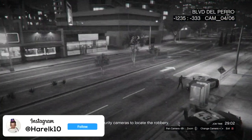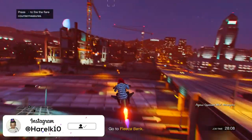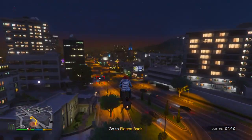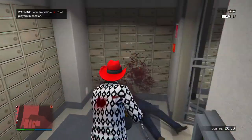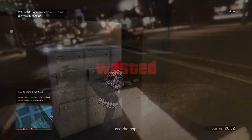So this is the bank. I also suggest you guys use an Oppressor to actually move around, or like a helicopter or something like that, just to make this quicker. So you guys want to take everybody out. Here's the guy with the duffel bag — there you go. Now we're going to steal the duffel bag. And now as you guys can see, we got it. But we're far from done still.